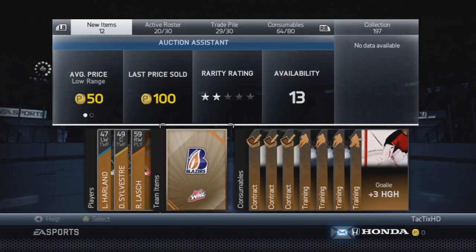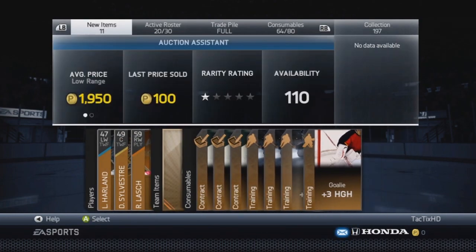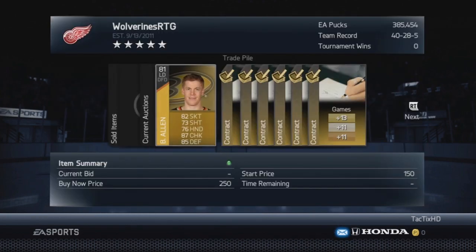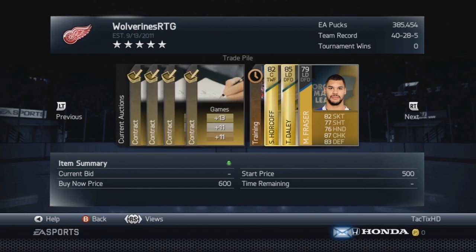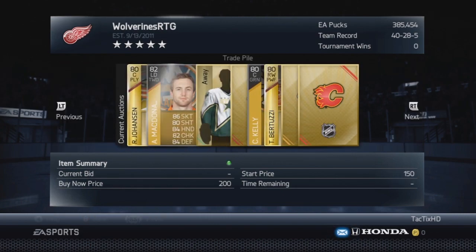Right here, I just opened up a couple of bronze packs, just for the purpose of making a few pucks. Bronze packs are your best surefire way to make some pucks. You're probably never going to make a huge amount, but you're definitely going to make at least double your pucks.